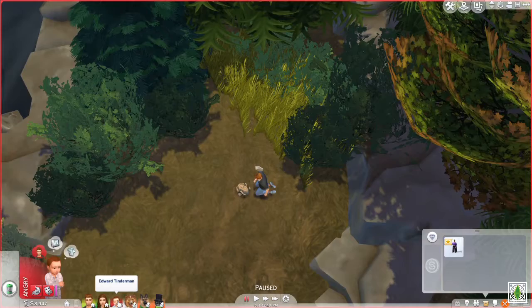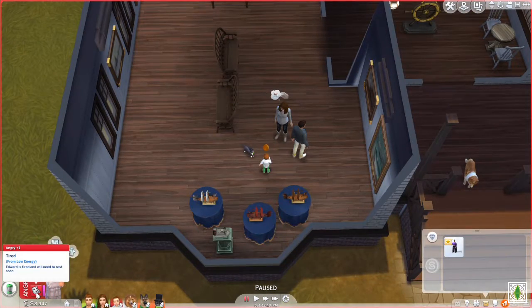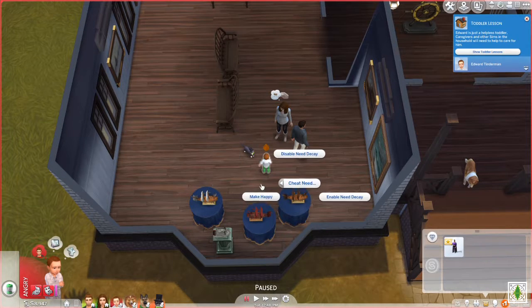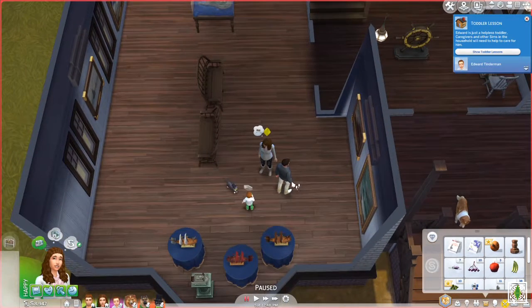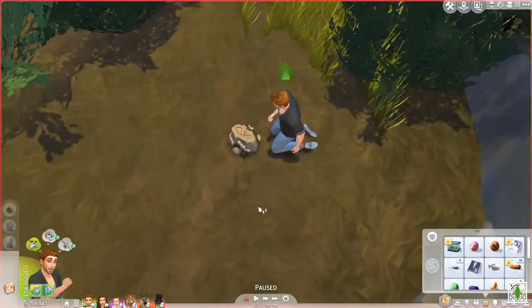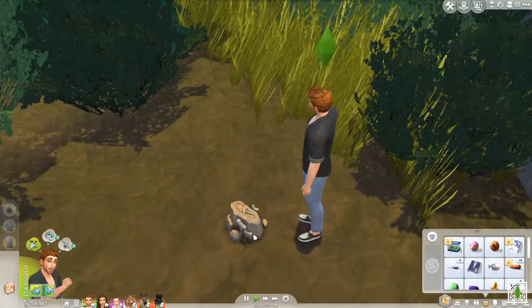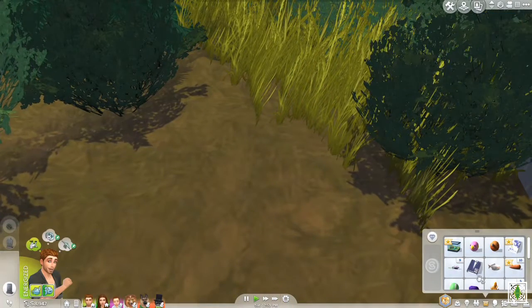He's angry and tired. Let's cheat needs and make all of them happy, because I really don't have time for this. Let's unpause and dig for some treasure — it looks like there is a fossil here. He dug up a capsule — what could be inside? It'll probably be one of those doll things.